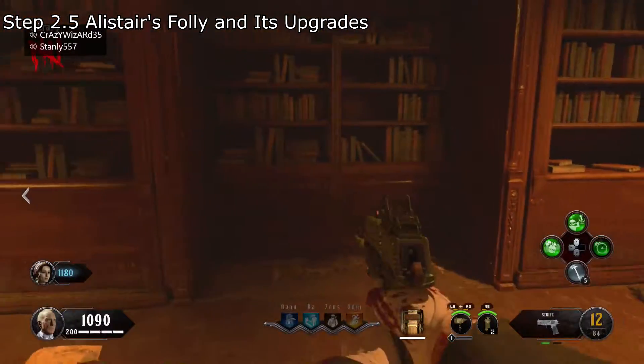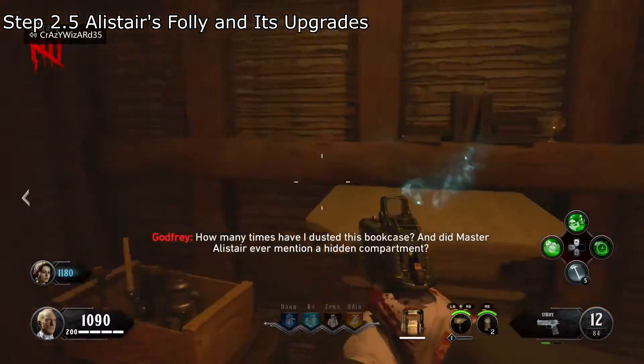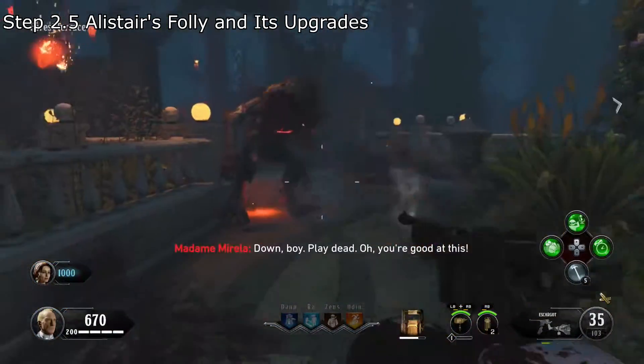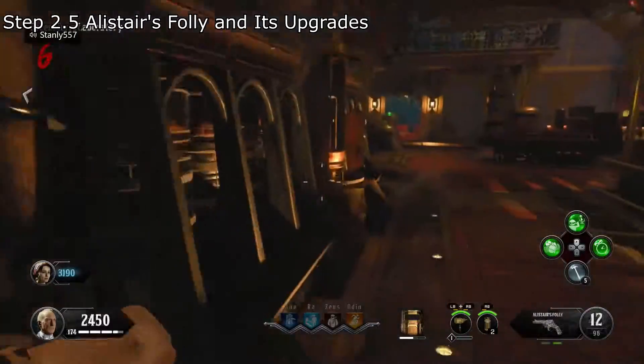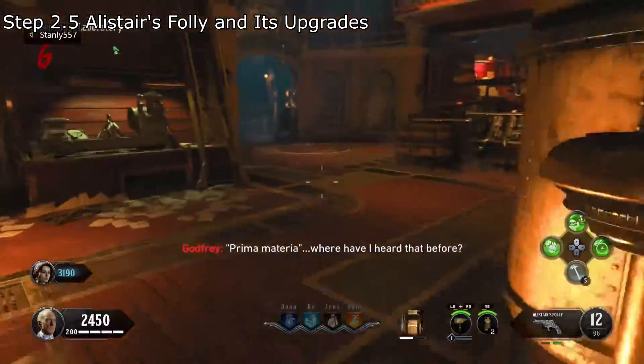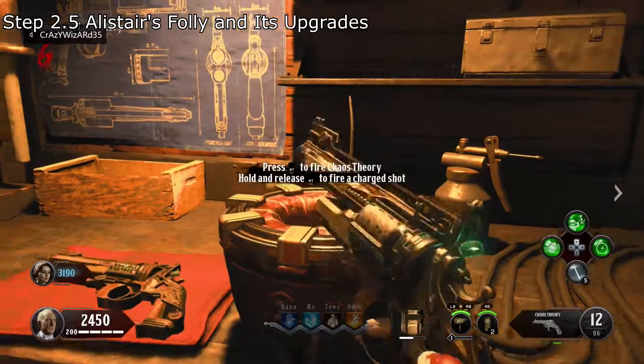To upgrade the gun, you must first bash this wall of books in the library with your shield to obtain the gun parts, and kill a werewolf with a silver bullet gun to obtain the werewolf chaos materia. Put the chaos materia inside of this machine in the laboratory and turn it into premium materia, and now it can be upgraded into the Chaos Theory.